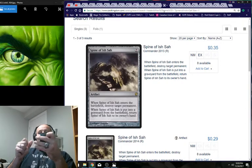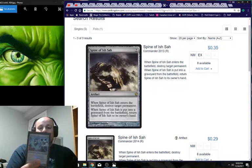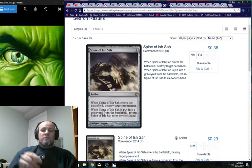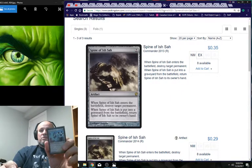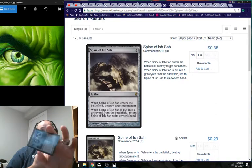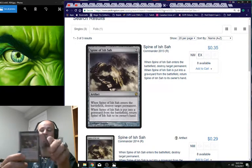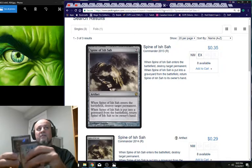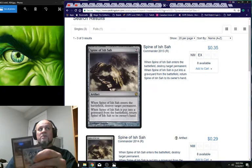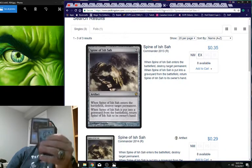The other part of Spine of Isha: when it's put into a graveyard from the battlefield, return Spine to your hand. So sack it to Arcbound — it comes back to my hand. If there's a way to cast it for free, put it back into play, sack it to Arcbound, destroy target permanent — creature, land, enchantment, anything — and clean the board state. If you can generate infinite colorless mana, those two cards are a win con.